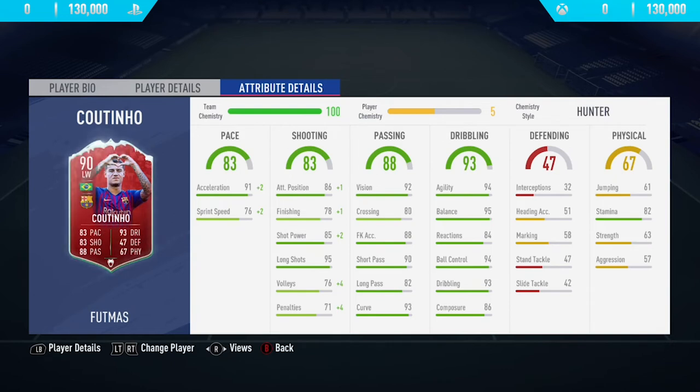Moving into the in-game stats: he's got 91 acceleration, not the greatest sprint speed at 76, but really nice shooting stats — 85 shot power, 95 long shots, 88 free kick accuracy, and 93 curve. Insane dribbling stats too: 94 agility, 95 balance, and 82 stamina, which isn't too bad. That covers the in-game stats — now let's get into the highlights.